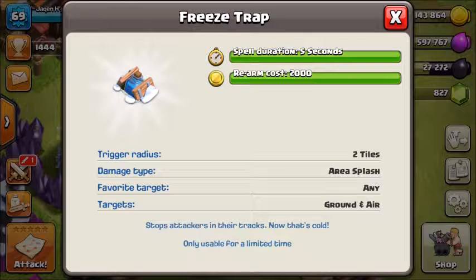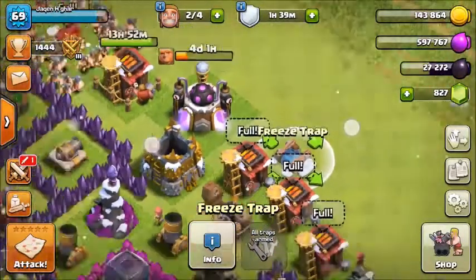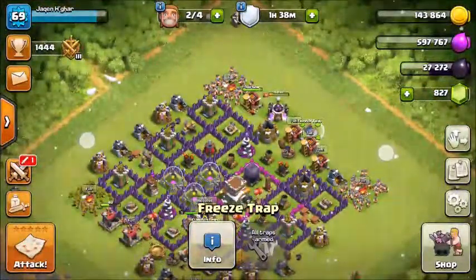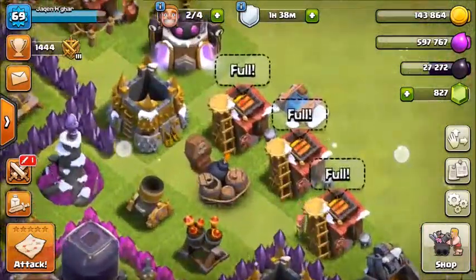So you go to the defenses and build one. I'm gonna build it right here. This is the Freeze Trap and it requires twelve thousand five hundred gold to build. It needs to be rearmed — the rearm cost is two thousand gold.